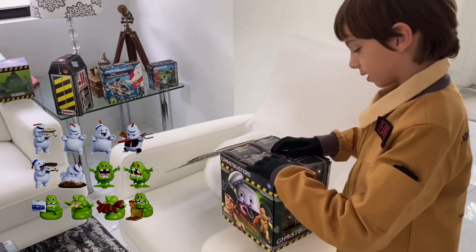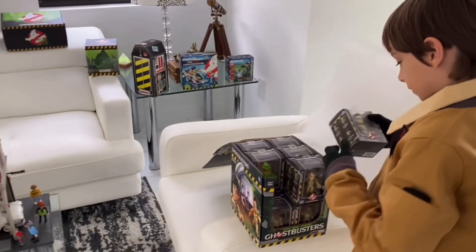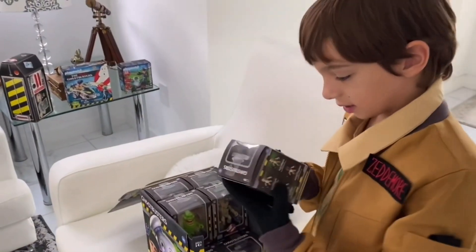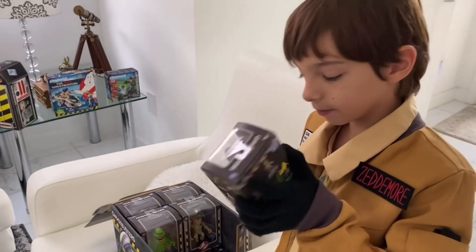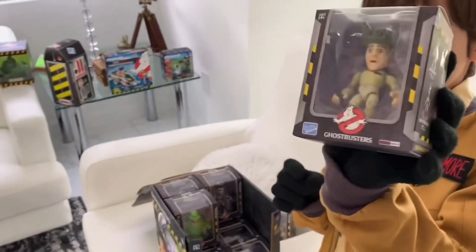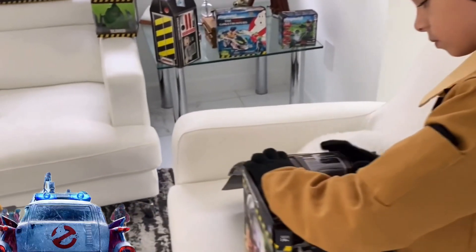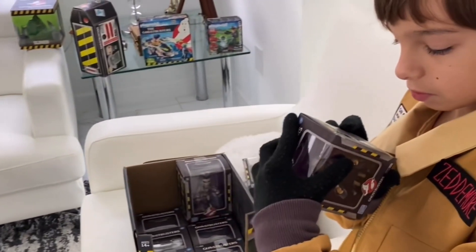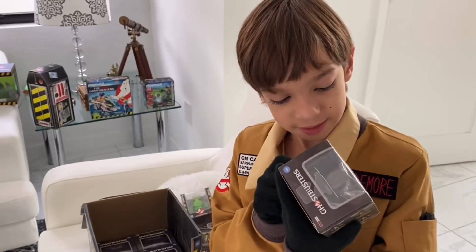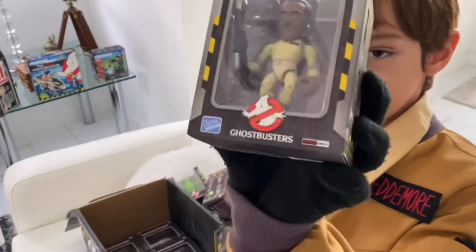Now let's open the first box. This is Spangler. And this is Venkman. This is Stance Slimer. And this is Jamie. And this is Gozer the Ghost.